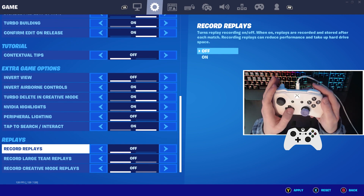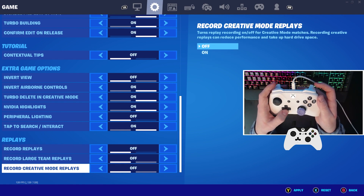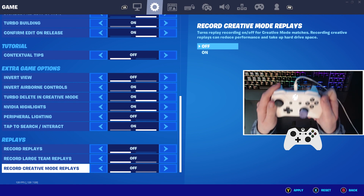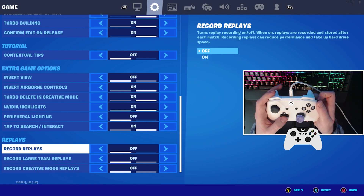Something to mention is replays. I cannot believe some people still have these turned on. Make sure these are all turned off. You only get positives from this: you'll get more FPS, your game will feel more responsive, lower input delay, and more FPS — so just turn all your replay settings to off.